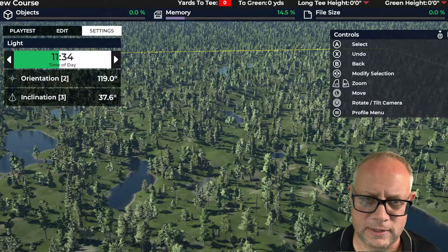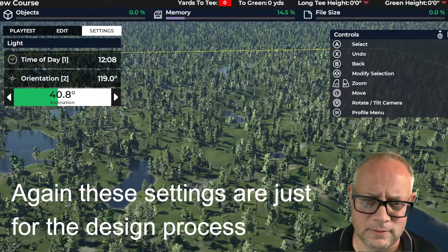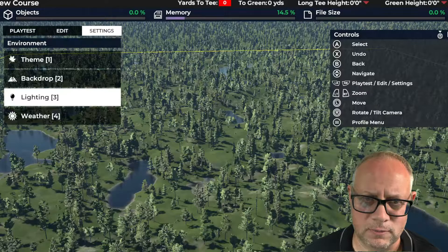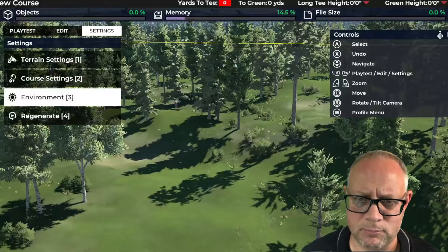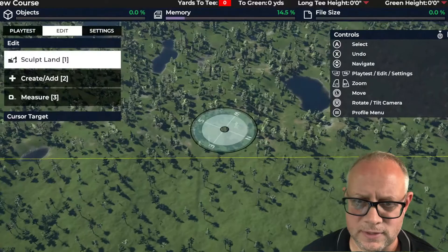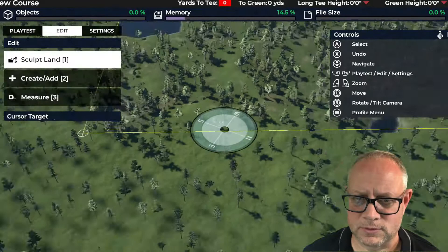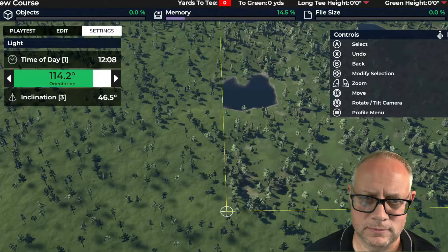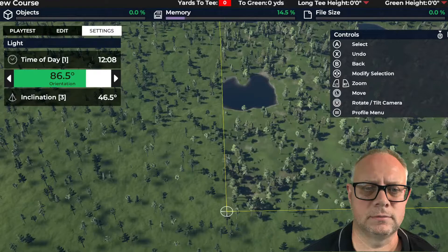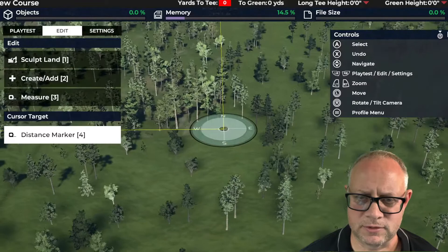For lighting, I go to time of day and set it to noon. With inclination at 37 it's a little low for me, so I bump it up to 45 — that gives a nice angle with hints of shadows on the hills and trees casting shadows from the proper part of the sky. In the edit feature, notice the little compass on your joystick area — it actually has a compass on it. I want my course oriented so I know where north, south, east, and west are.